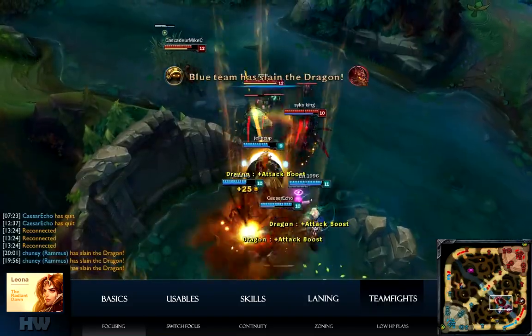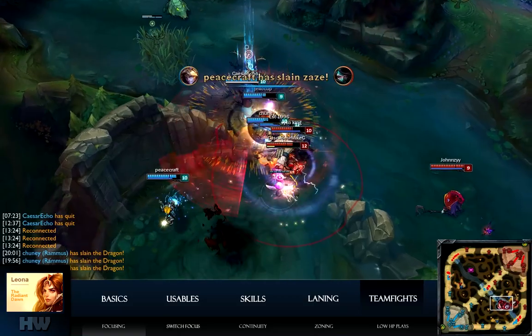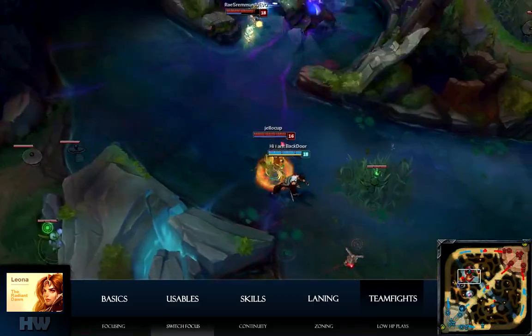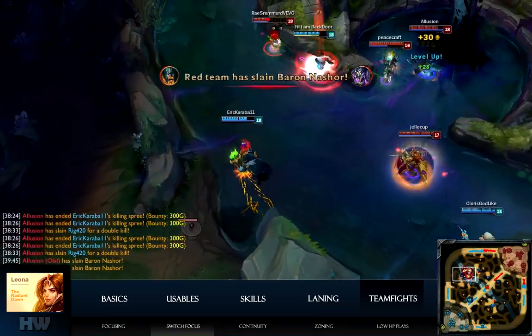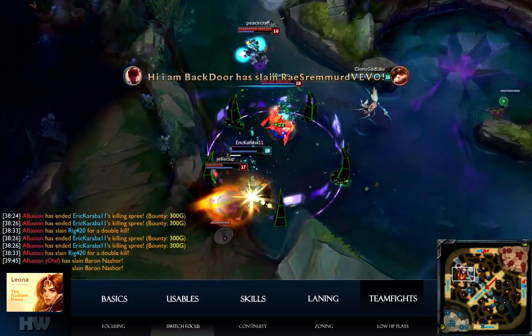Here I stun-focus Akali, a high-damage assassin champion, and Ezreal then gets a quick pick. At first you'll see me zone Lee Sin, but Vhagar — a much bigger threat — then shows up, so I switch focus to him and we secure the kill. Knowing when to switch focus is essential to being a good support.